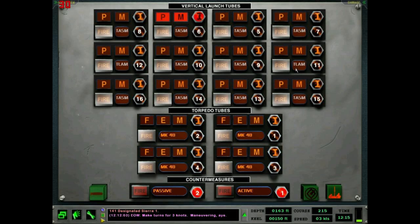At least they do that in Sub Command. I'm not too sure if they do that in Dangerous Waters. I have this set up for Nordic Hammer, so I'm assuming I'm going to be launching lots of anti-ship missiles. I only have two TLAMs — Tomahawk land attack missiles — so I'll use those to attack bases and stuff.